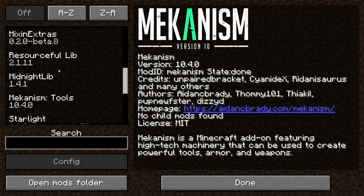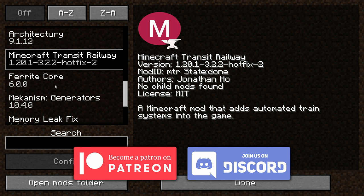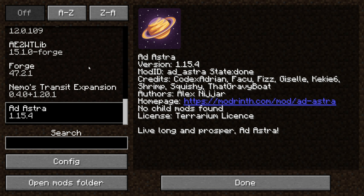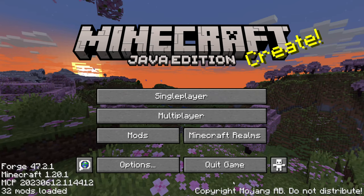We have Minecraft Transit Railway of course, and we have Nemo Transit Expansion and Ad Astra — this is a space mod, kind of like Galacticraft. Alright, so let's get started.